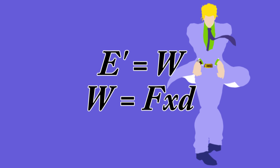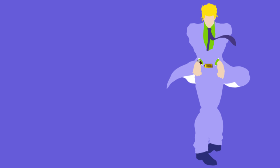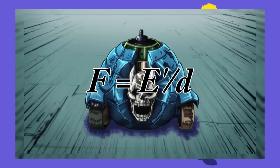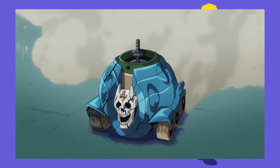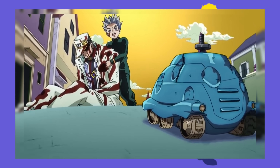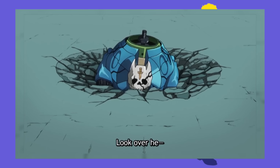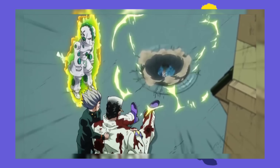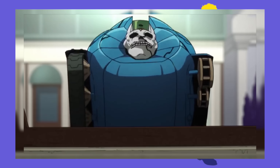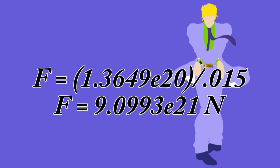Treating work as the kinetic energy in this collision, the force of Star Platinum's punch can be determined by the energy over the distance of impact. Using pixel measurements from the dents that Star Platinum left, the shell goes in about 1.5 centimeters deep. So 1.3649×10²⁰ joules divided by 0.015 meters gives us 9.0993×10²¹ newtons.